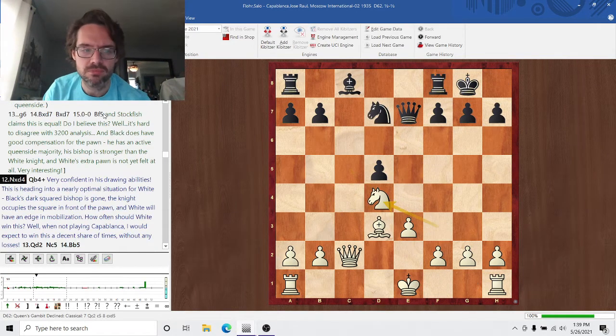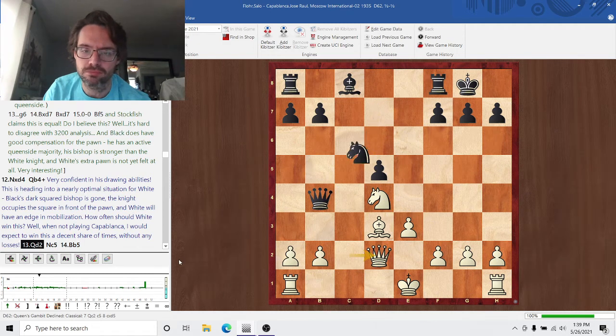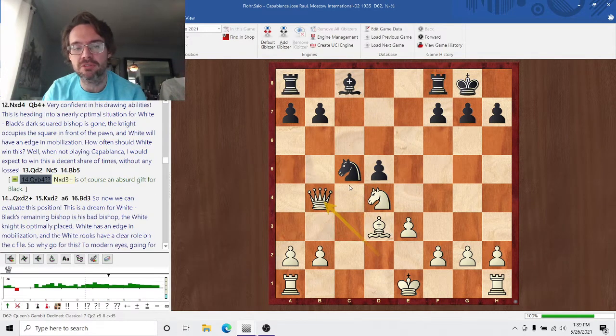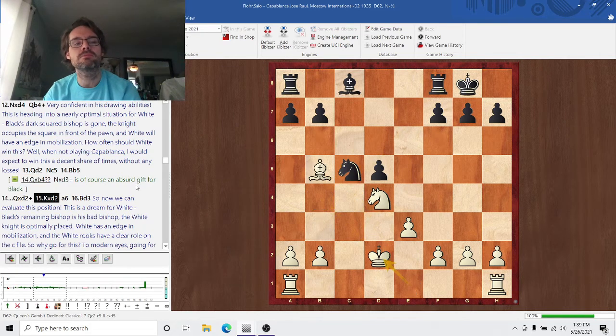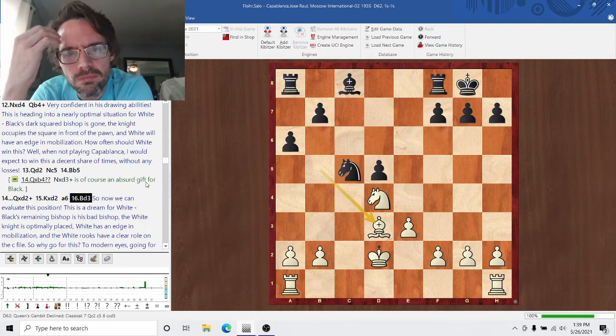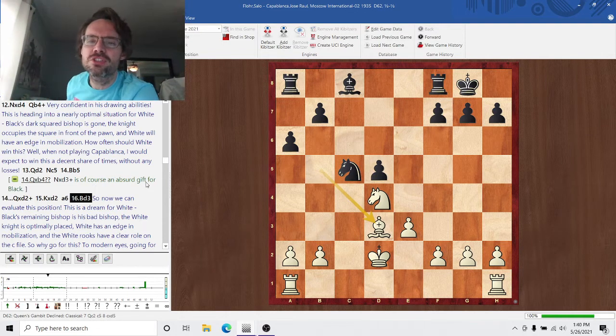Capablanca takes on D4, Knight takes, Queen B4. Knight C5 — this is a nice little trick that saves a move by getting the knight to E6 a little bit sooner, or eliminating White's light-squared Bishop. Bb5. Taking on B4 is sadness for White, so Bb5. Black just goes straight for the ending. There are very few variations in this game, just because it's straightforward positional play.